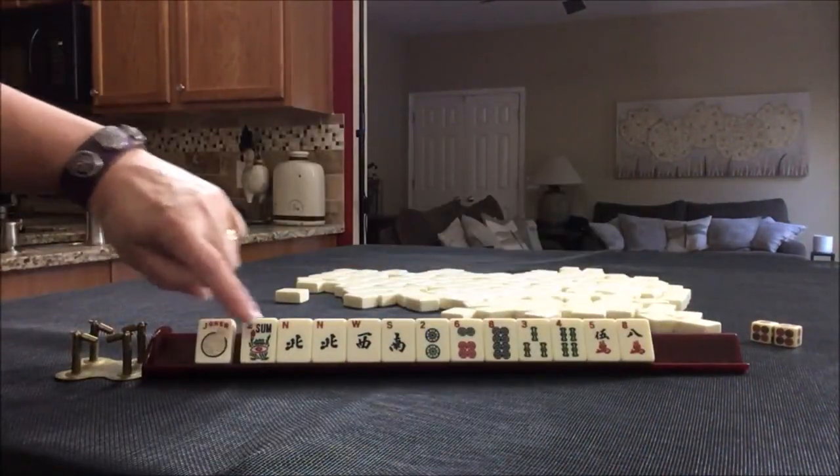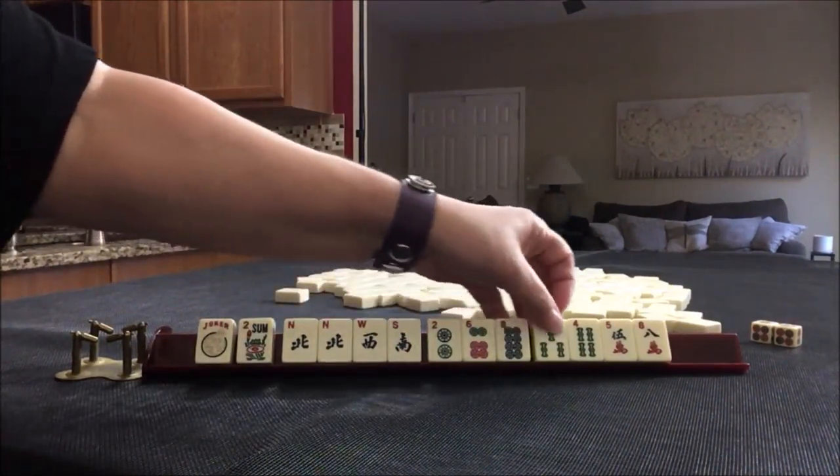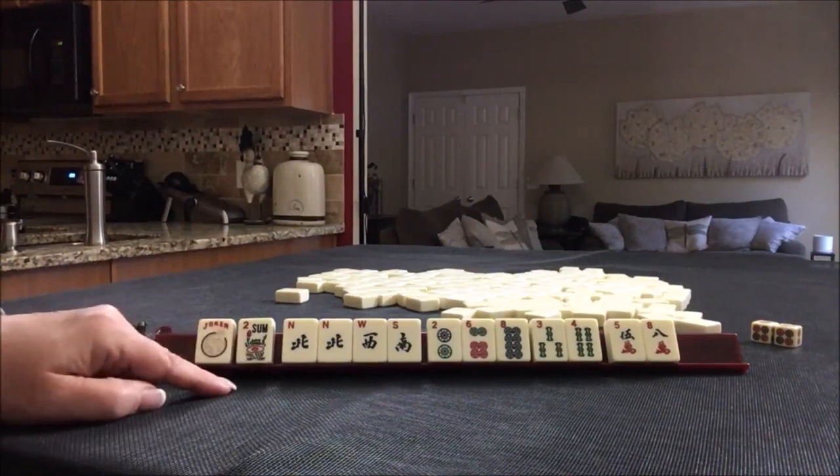We have a joker, a flower, winds with a pair, then 2, 6, 8 in dots, 3 and 4 in bams, and 5 and 8 in cracks. If this were your hand, what would you play and what would you pass?